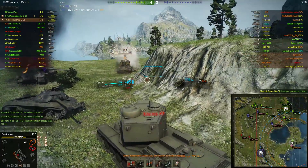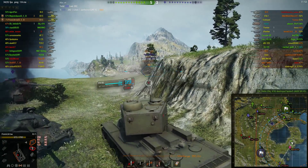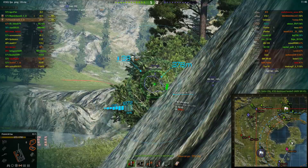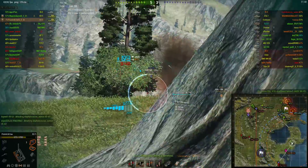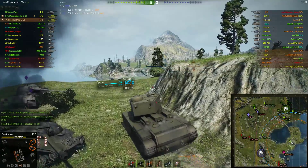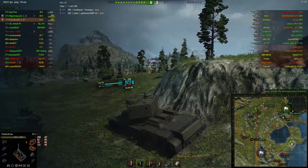Gonna have to inform Majestic Spoon of this. It doesn't look like the Ferdinand is having much luck penetrating. There he is — that was his side armor. Very nice. Gonna keep going. The SU-100 has backed off. There is also a Jagdpanther back there somewhere. It looks like our team is holding the Western flank, kind of okay-ish.